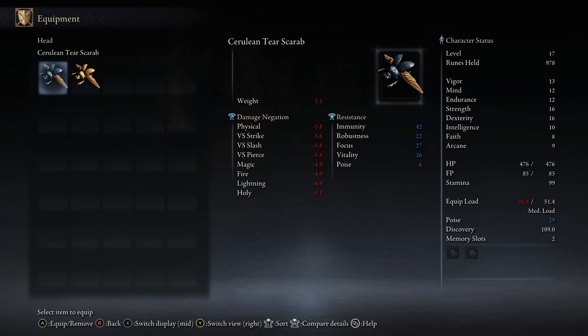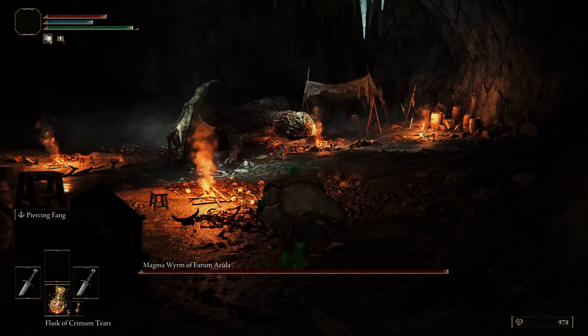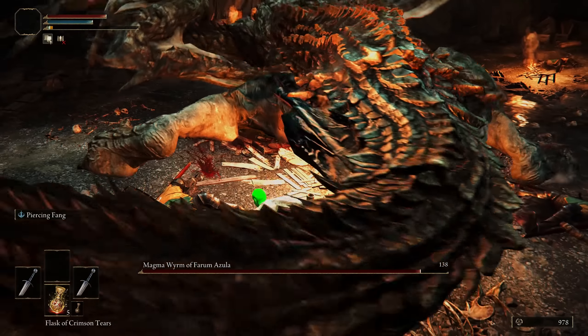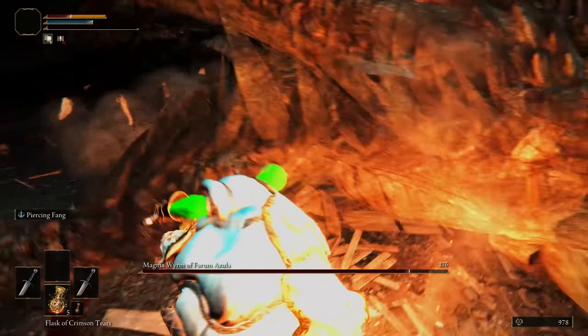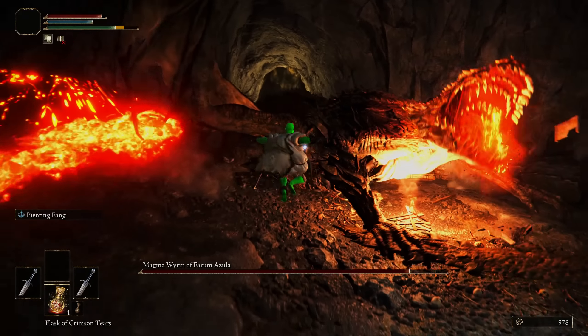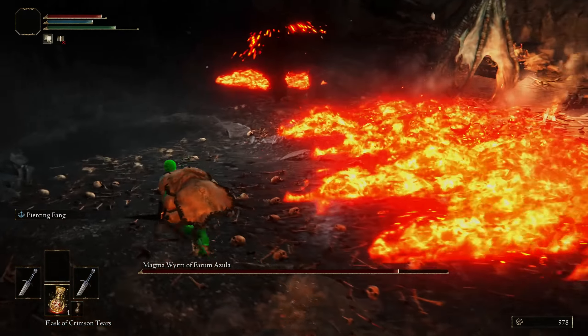The most important thing: the great runes are all hidden away on bosses, and we need every great rune to access the final boss. I keep getting Radan's weapons every time I sit down. All right, purple low — wait, why are we getting all the hats? We're going in there — who is it? Whoa, okay — Magma Worm of Pharma Zula. Probably not fitting lore-wise but fitting because it's a dragon. Ow, he has a lot of health.